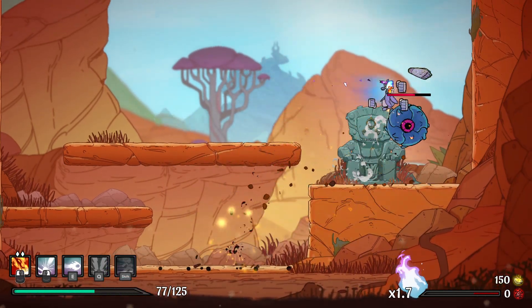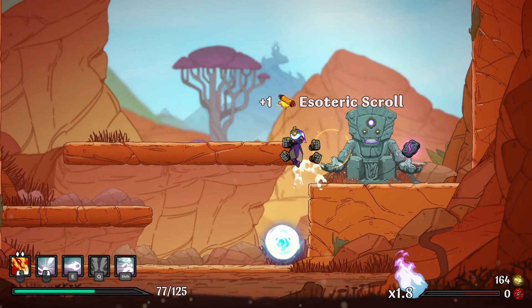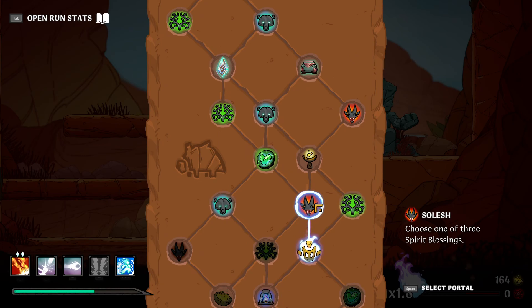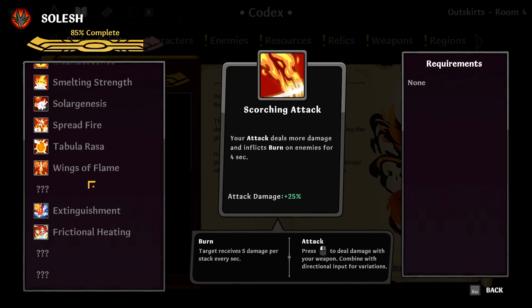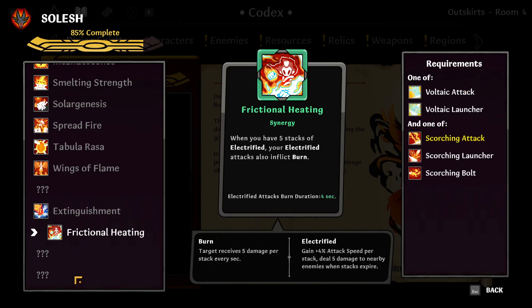I just love those moments when the camera stops during the launcher attack — it makes the game feel powerful. Freezing dash — couldn't ask for more, it's really great. Let me take a quick look at the codex. We have combustion and glaciating frost, which are something we might need to combine. Scorching — when you have five stacks of electrified, your electrified attack also inflicts burn — we should not focus on that.